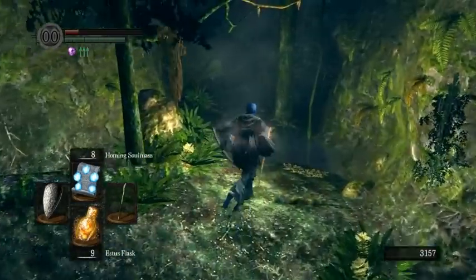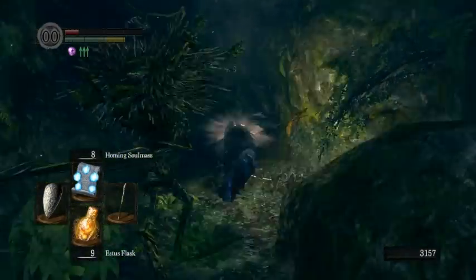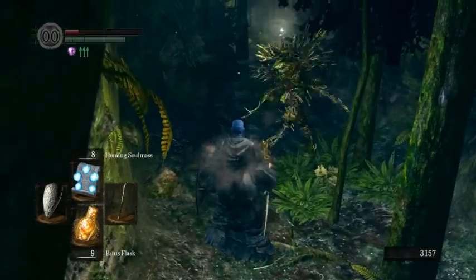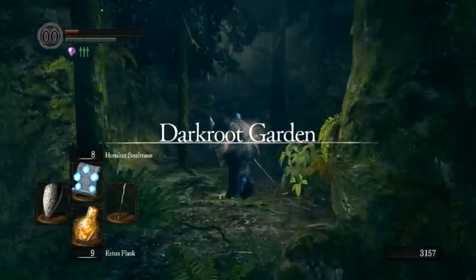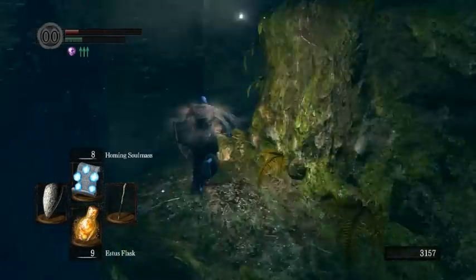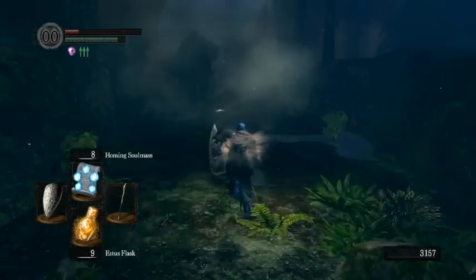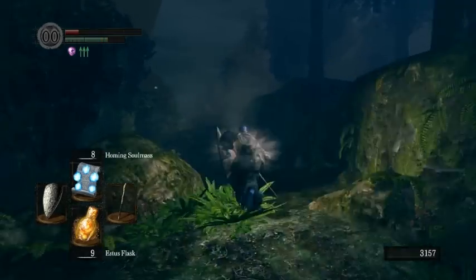If you forgot the Titanite Demon or don't feel like doing that, you could just take damage from these tree people — just take unblocked hits from the first one specifically. If he does the grab attack, that'll also get you down to 20% perfectly. However, the grab attack is real slow and you have to be at full health when he's doing it, so you'd basically have to run through this place without taking any hits.